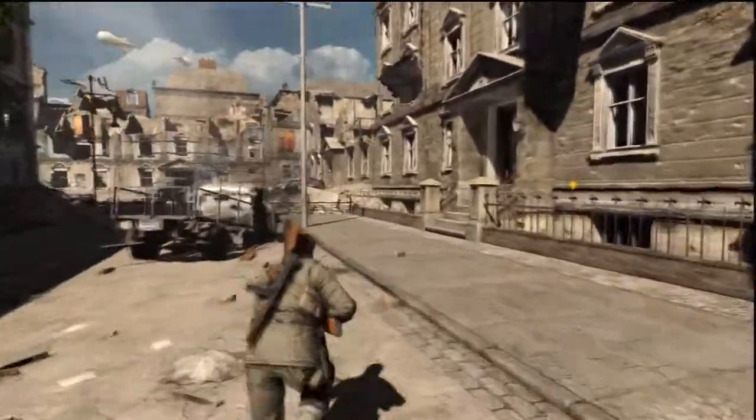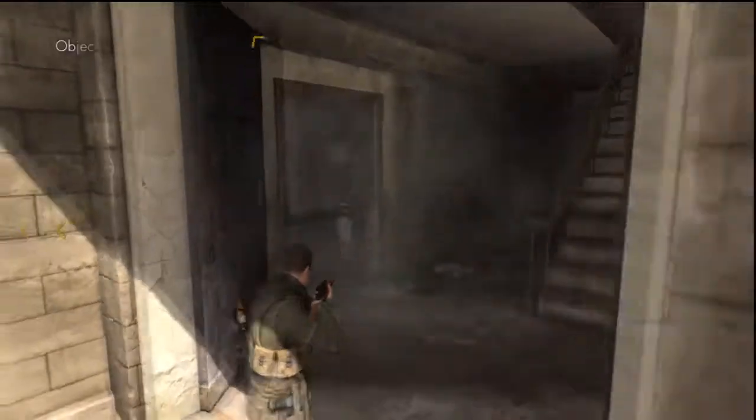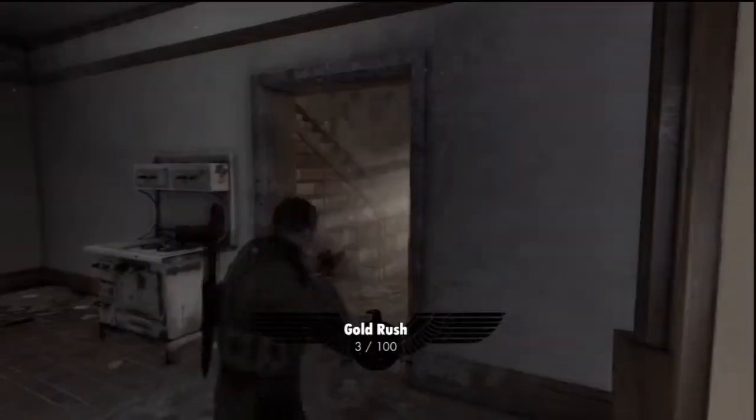Go into this house but go to your left, and there should be a gold bar sitting right here on the dresser. That's your next one. The one after this is really right up the stairs again.